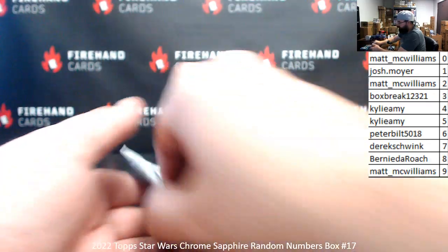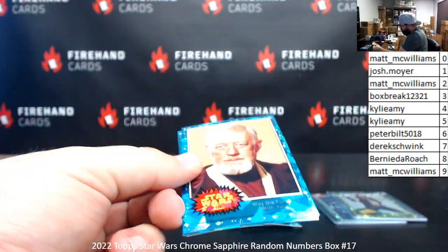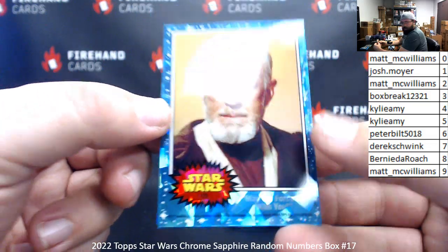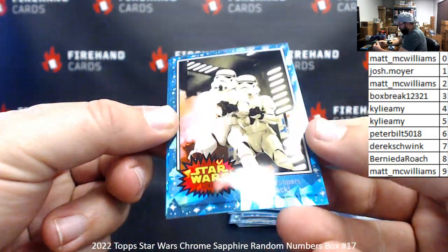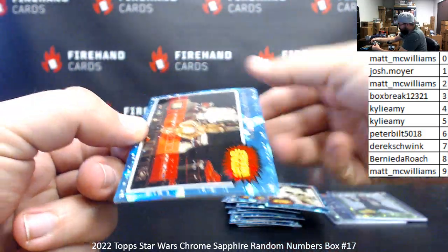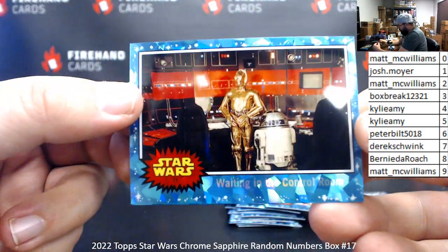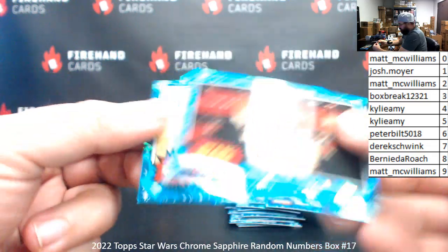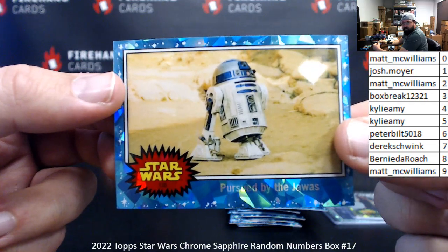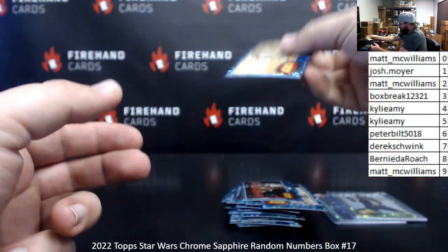Last pack. Card number 129, May the Force Be With You — Matt McWilliams, spot nine. Card number 42, Stormtroopers Attack — Matt McWilliams, spot two. Card 77, Waiting in the Control Room — spot seven, Derek Schwenk. Last up, card number 130, Pursued by the Jawas — spot zero, Matt McWilliams. Those Jawas are scavengers, aren't they?